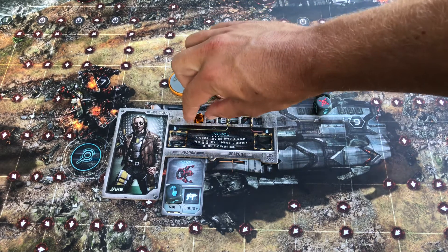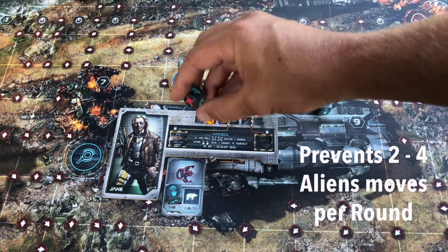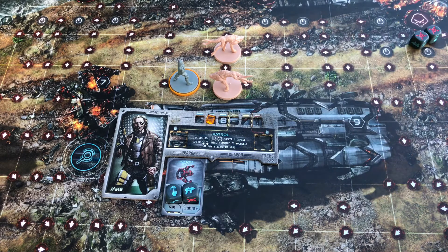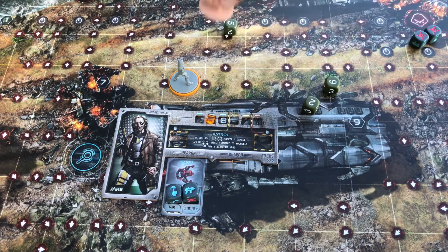That translates into two to four alien moves that you're saving each round. The situational ability also prevents burst movement, where you'd have to move two aliens and might end up taking damage or losing the game. So overall, pretty neat, cool ability — definitely has some uses.